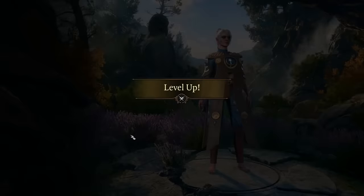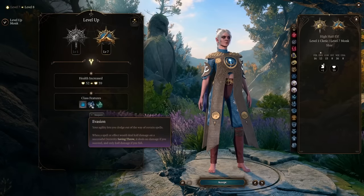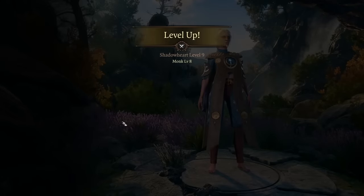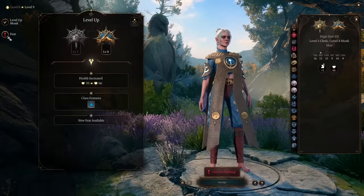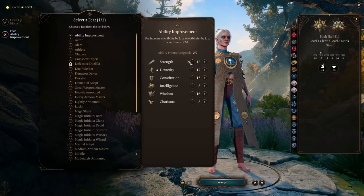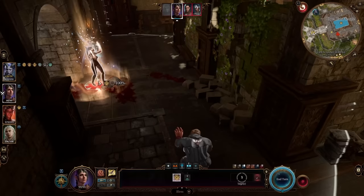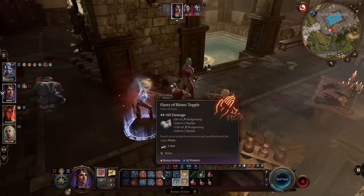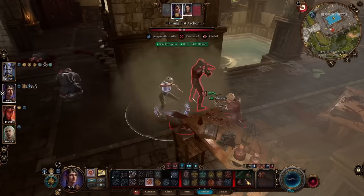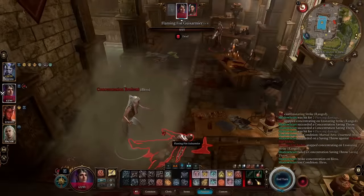At level 9, you hit Monk level 8 and choose your next feat. Pick Ability Score Improvement and put both points into Strength. This raises your Strength modifier to 4, which means 8 damage added to every hit before rolling the dice — because that modifier gets multiplied by 2 via Tavern Brawler. That's not counting the magic damage or the Wisdom bonus on top. At this stage, attacking three times gives you a max base damage of 63 in a single turn, and spending a ki point allows four attacks.